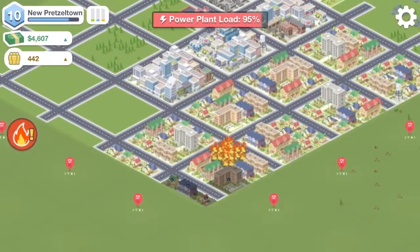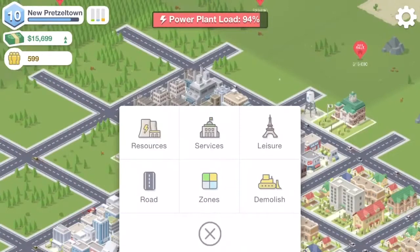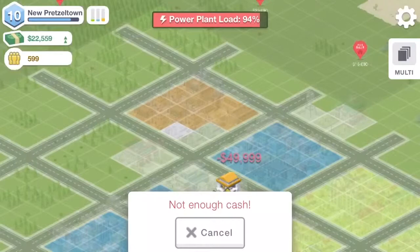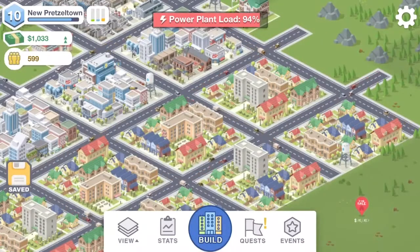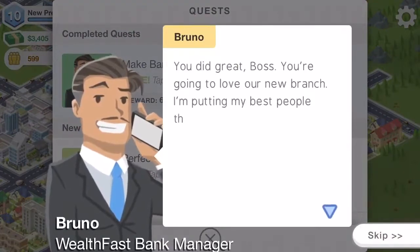We could probably also do with another water tower in the southern part of our map. Let's build a bank so we can hold a little more money in our account — that will allow us to build more things more quickly. Banks are under Services > Institutions > Wealth Fast Bank. This costs 49,999 — just a dollar short of our maximum — so we'll build one there and probably need more later.